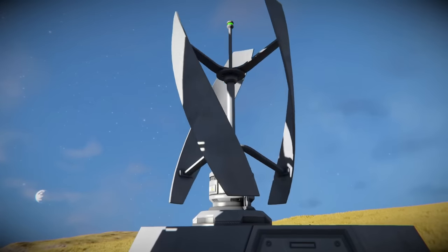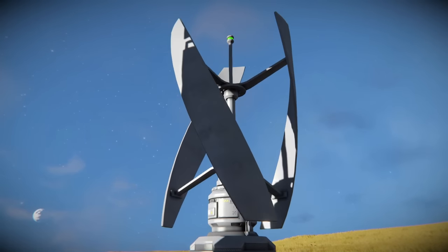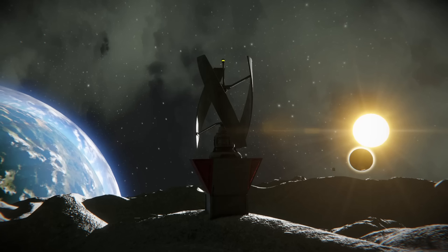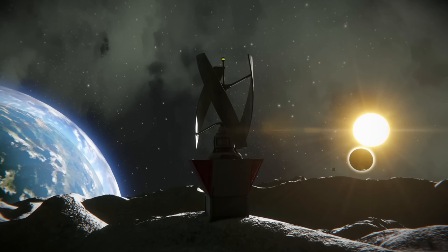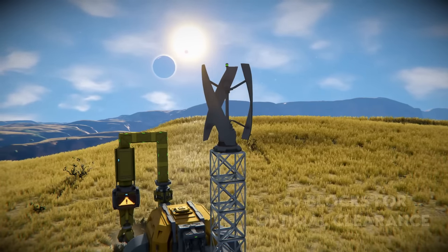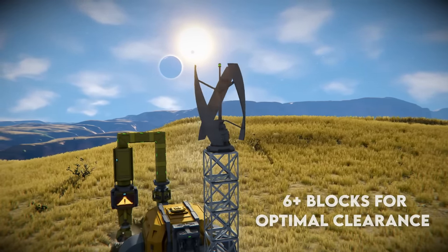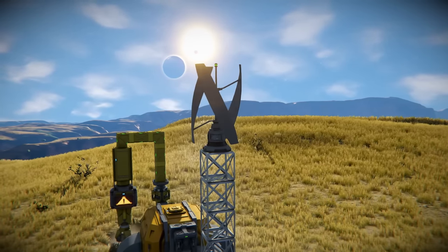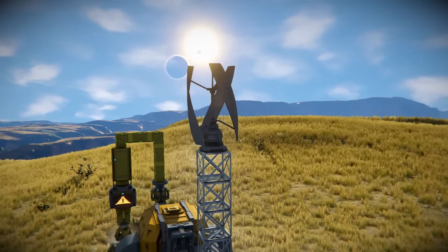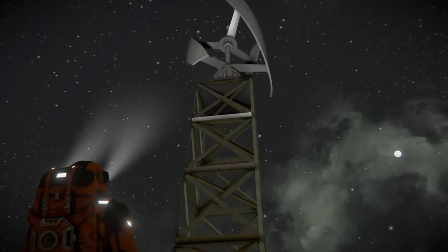Wind turbines are extremely efficient and easy to make. They provide a consistent power output and are ideal for early game bases, but of course they can only be used on bodies with atmosphere. The catch is they need to be elevated above the ground and away from your base to allow for optimal wind clearance. This means large towers around your base, begging for lightning strikes and ships to crash into them. It can also make maintenance a nightmare. Let's work on solving these problems.